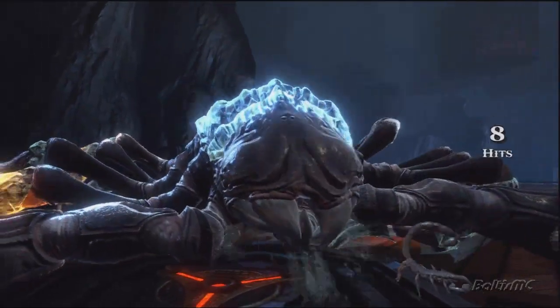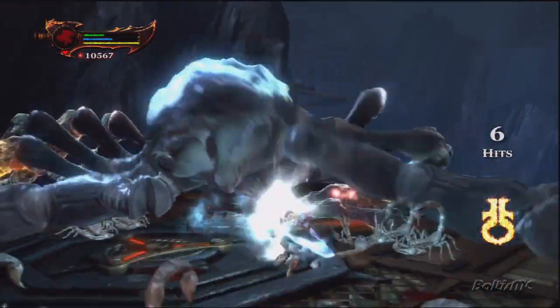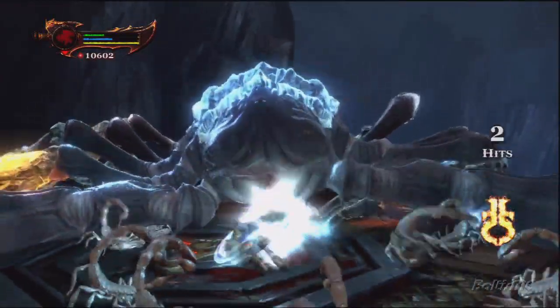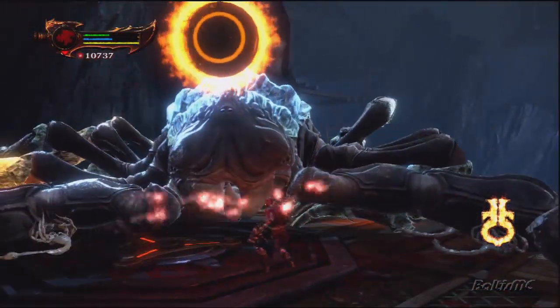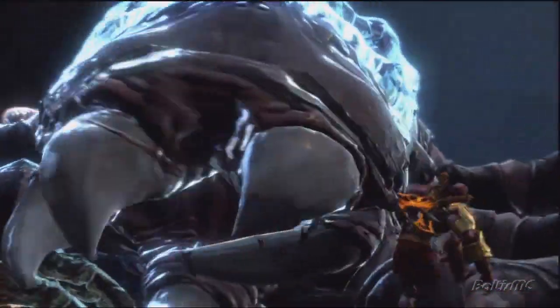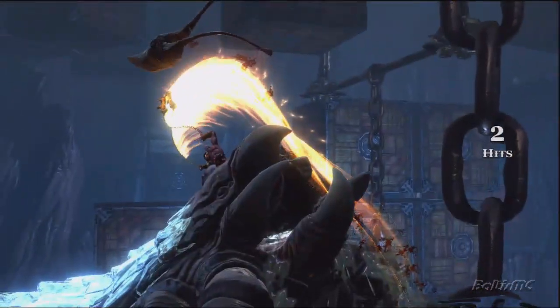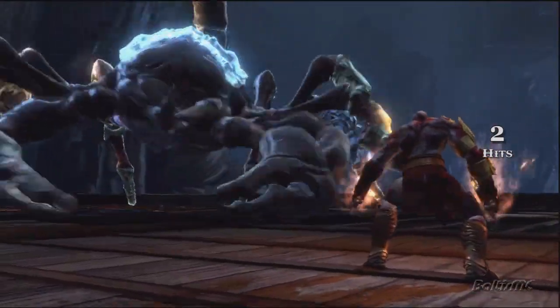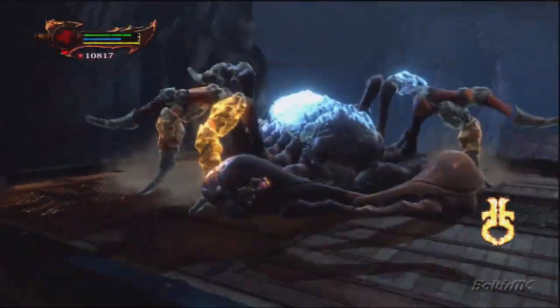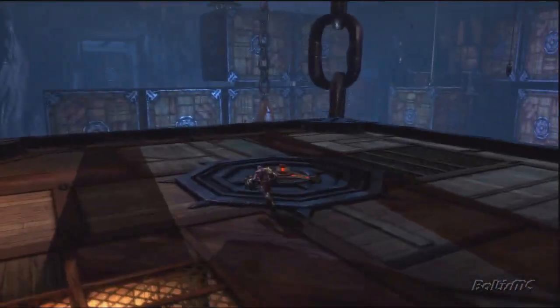After you destroy enough of his legs he'll get down like this, which is your cue to get up and start punching the living hell out of his ugly face. Then you can circle-grab him after you do enough damage — give me that tooth! Ripped it out, nerve endings and all. Now watch out for his tail when he does that too.